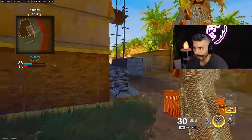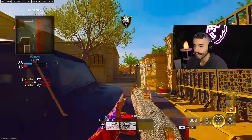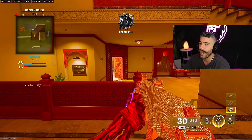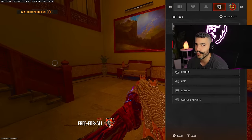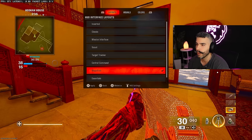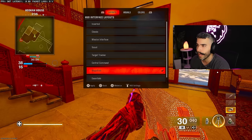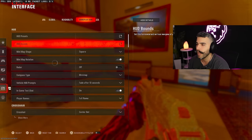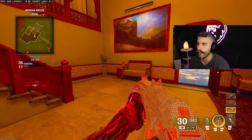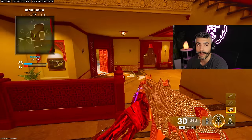Tip number thirteen. Your mini map is one of the most important things on your HUD. To make it better, go to interface, then gameplay HUD, and make sure your HUD preset is set to all magnified — this makes it bigger and easier to see red dots, your position, and enemy positions. Also make sure your mini map shape is set to square. Those two things alone will make your mini map much easier to read and help you gain a lot of information.